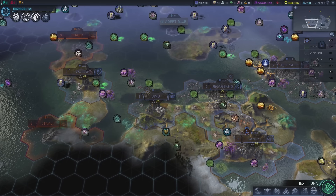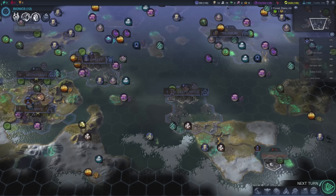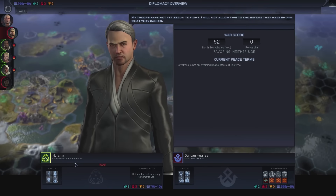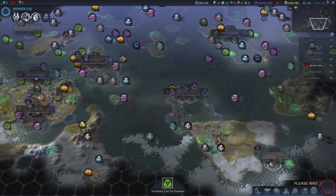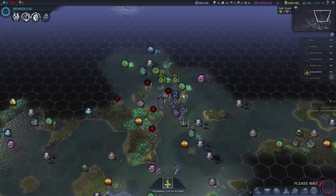We are still at war with Australia — or, what are they called again? Commonwealth of the Pacific. He actually has a pretty overpowered ability, if you ask me — three free trade route slots and one in every other city. It seems that there's still not a lot of balance in terms of that; some people have extremely overpowered abilities.